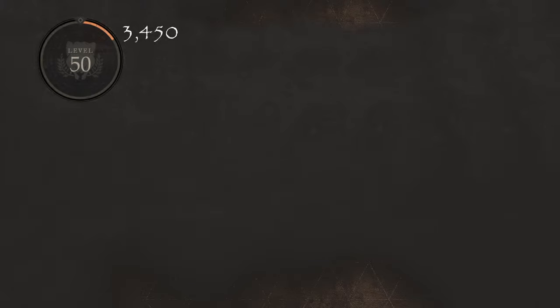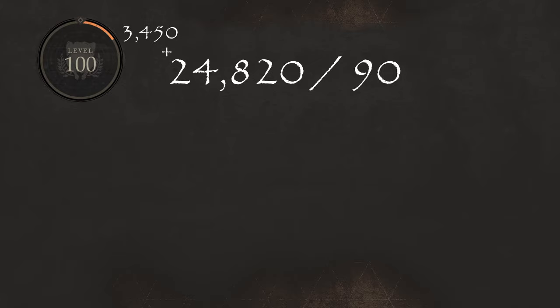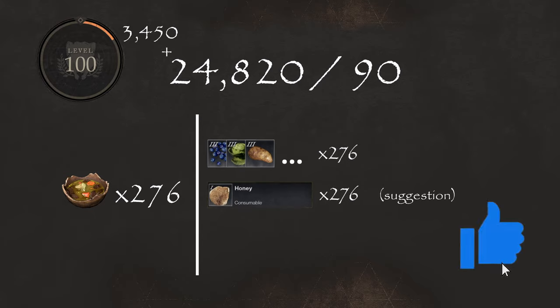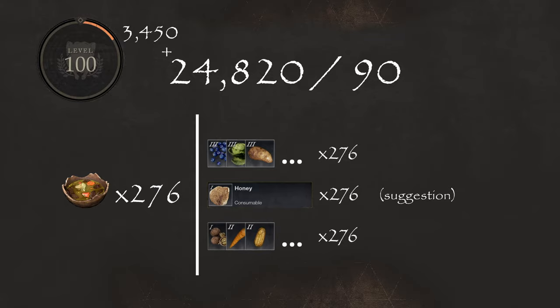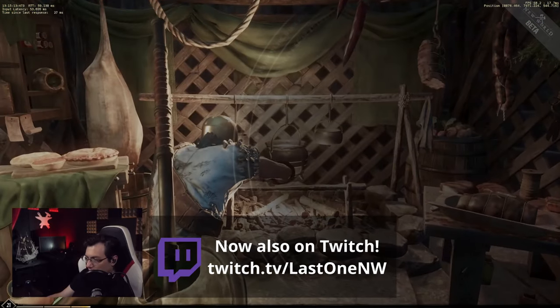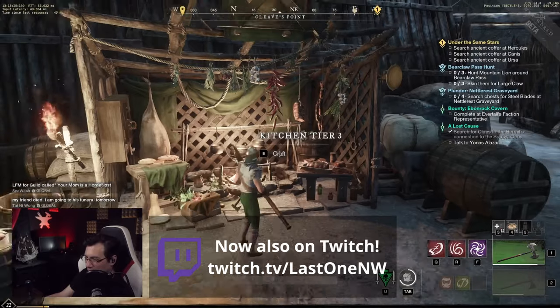Considering you are level 50, in order to reach level 100 you will need to accumulate another 24,820 experience. Since each light meal gives you 90 XP, we will need to craft 276 of them. For that, you will need 276 of any combination of blueberries, cabbage, potatoes, or any other Tier 3, 276 honey, and 276 of anything else like nuts, carrots, etc. With all that in hand, you just go to a Tier 3 Cooking Station or Camp, craft the 276 meals, and you should reach level 100.